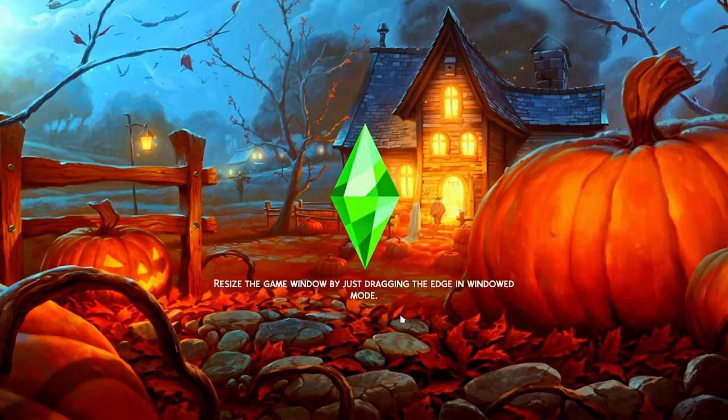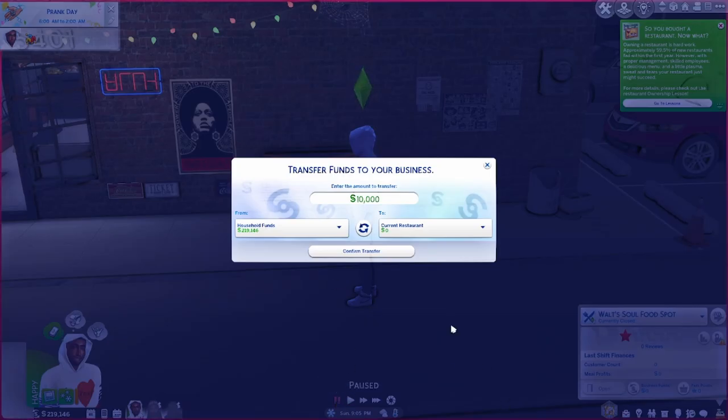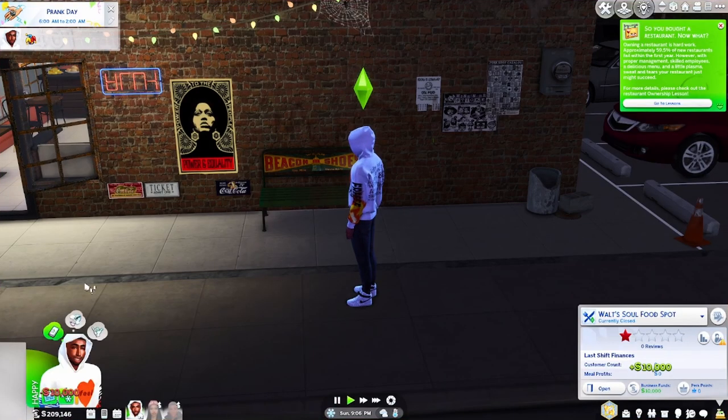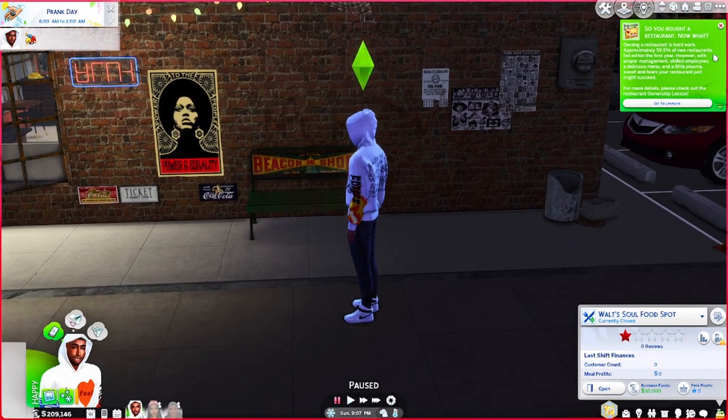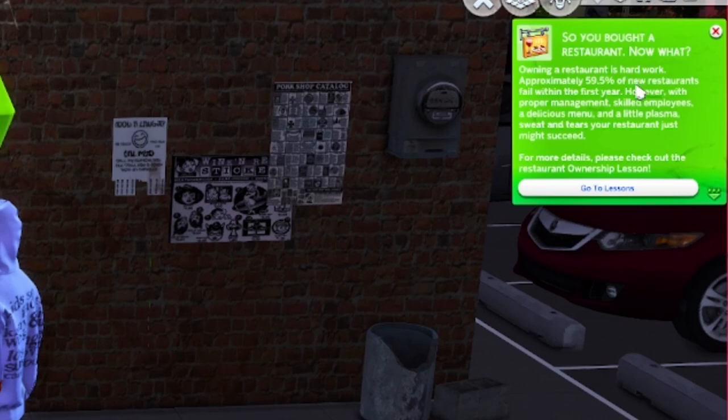Today, we're just gonna show you how to get the restaurant up and running. When you first start your business, it's gonna ask you to transfer funds. I'm gonna transfer the $10,000 they're asking. Confirm and transfer — now you have $10,000 of business funds. A little message comes up: owning a restaurant is hard work. Approximately 59.5% of new restaurants fail within the first year. However, with proper management, skilled employees, a delicious menu, and a little sweat and tears, your restaurant just might succeed.